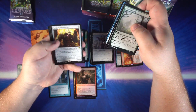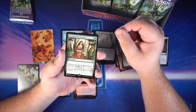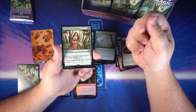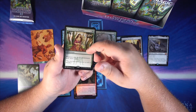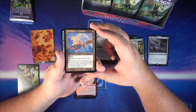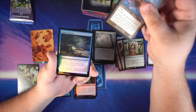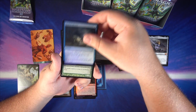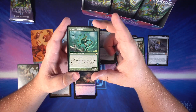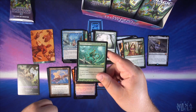Some uncommons, and we get a rare with Academy Manufacturer. Enchantress's Presence is finally making its way into Modern — any of these cards with the watermark are new to Modern, so it's exciting to see that. Ornithopter of Paradise is a pretty funny card combining Ornithopter with Birds of Paradise. Our old border card is a foil Hard Evidence, and we do get a card from the List: Groundbreaker from Planar Chaos, basically just a color-shifted version of Ball Lightning — pretty cool.